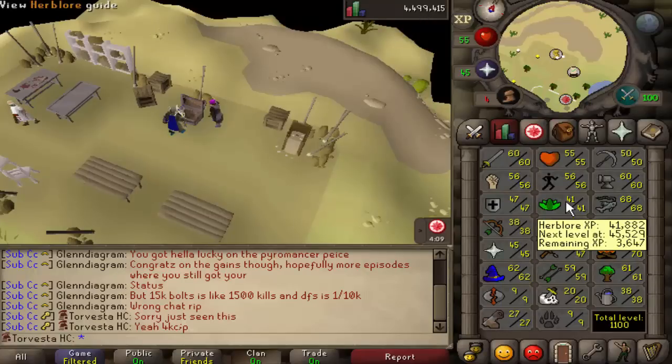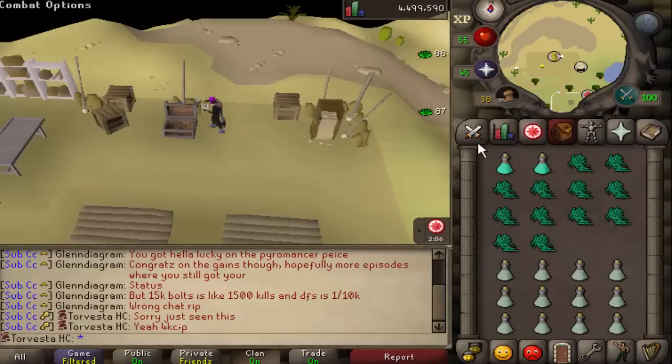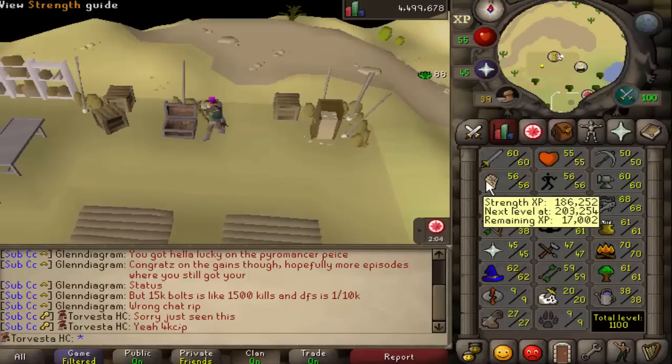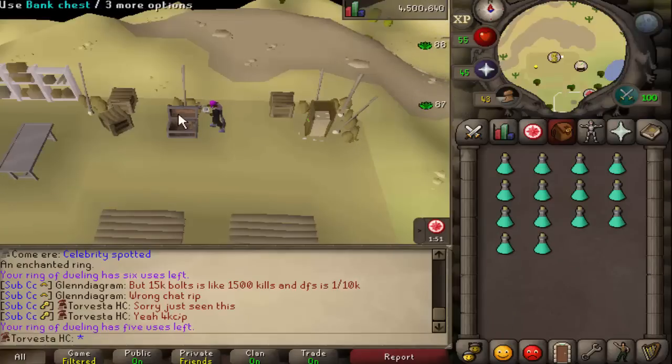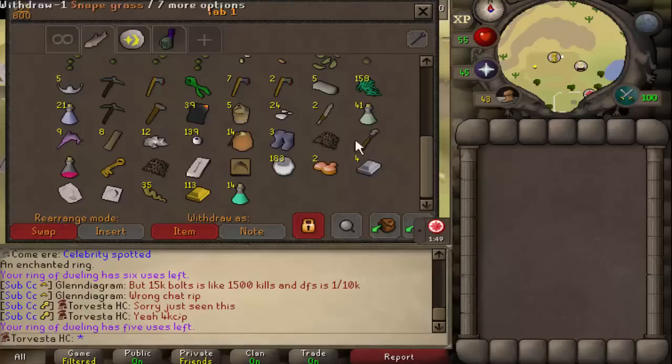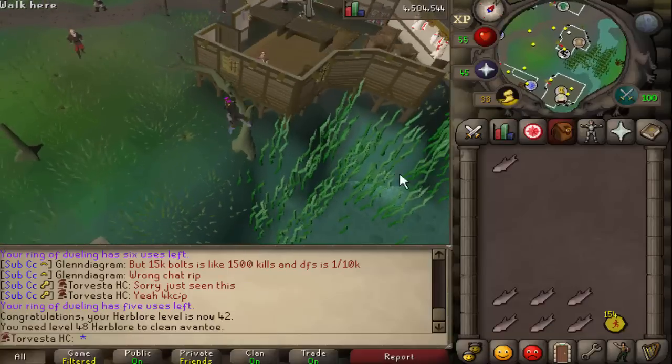172 snake grass — I didn't actually realize I had so many Ranarr herbs, that is sick. I could do with getting 45 herblore because then we can make super attack potions, and with the dragon battleaxe that is going to be super helpful. Here are the first prayer potions made on the account. Up to now I've just had prayer flasks but prayer potions are pretty much necessary later game.